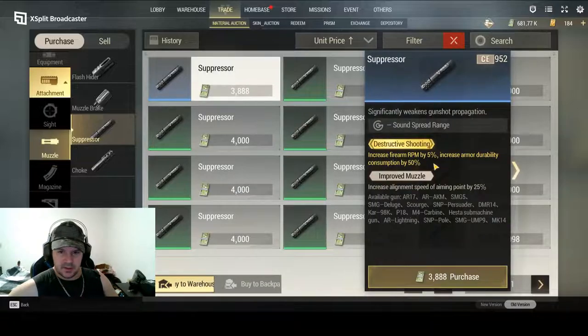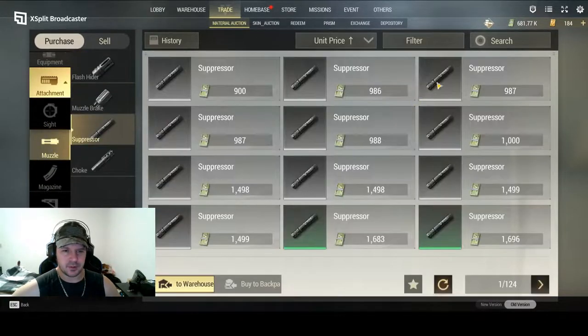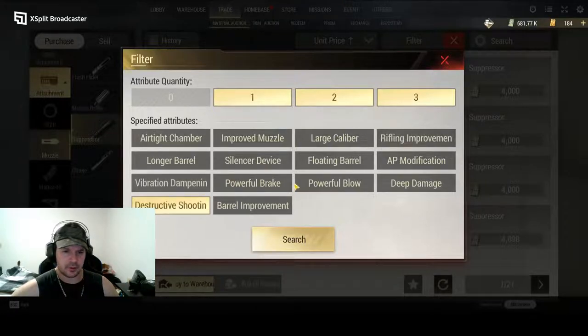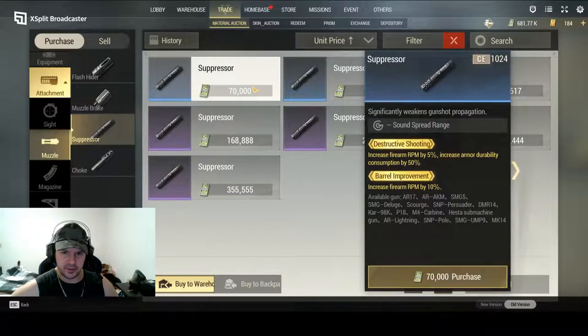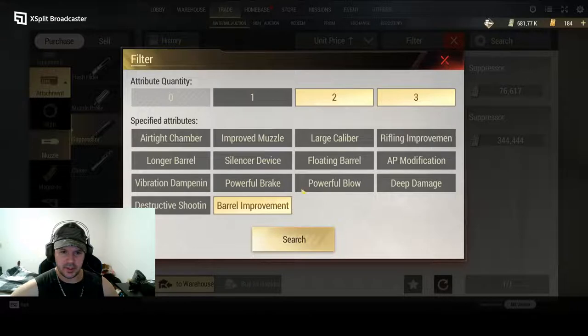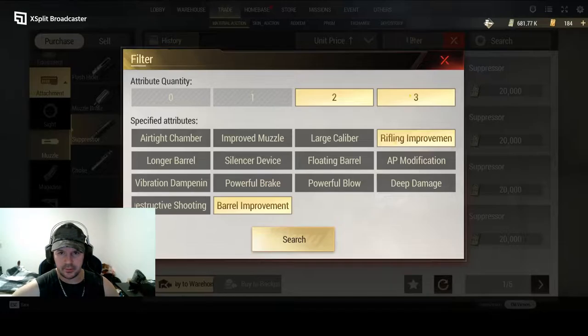Destructive Shooting gives you a little bit of RPM so your weapon fires faster, and it also increases the durability consumption of enemy armor. If you're doing a Bursting Bullet build, Destructive Shooting is probably something you want to run on your muzzle because it'll help you break down armor that much quicker. Barrel Improvement is another really good mod — you get an increased 10% RPM, and if you put Destructive Shooting and Barrel Improvement together you get roughly a 15% increase in RPM. Rifling plus Barrel Improvement is a pretty awesome combination, though it's about the price of a T5.